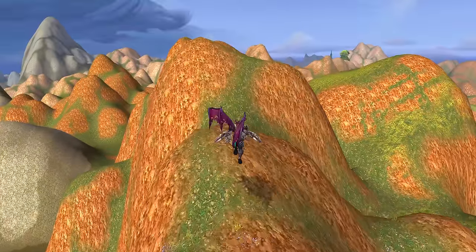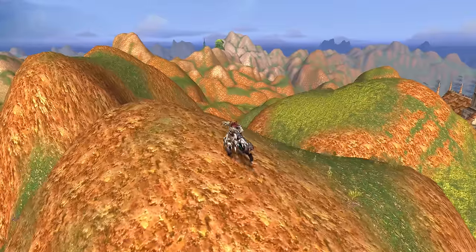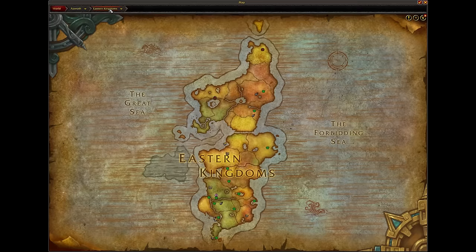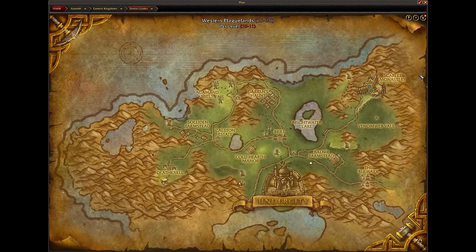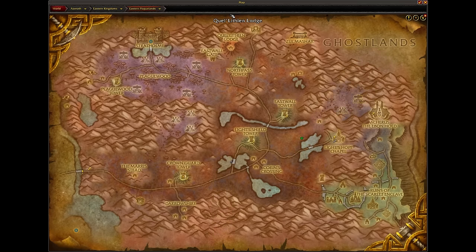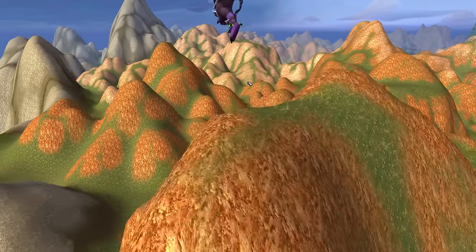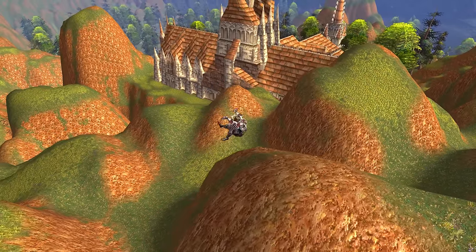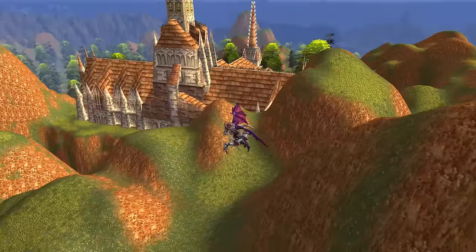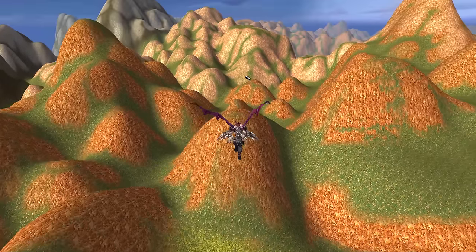Now we are on the coast of Tirisfal Glades. We're going in the back towards... where are we headed right now? So right now we're in Tirisfal Glades. Back here is the Western Plaguelands, and if you keep going up you've got the Eastern Plaguelands, and then the Ghostlands and all that. I don't know how far this actually goes, so let's go take a look. Looks like they do keep a lot back here, and here's the back of the monastery as well.